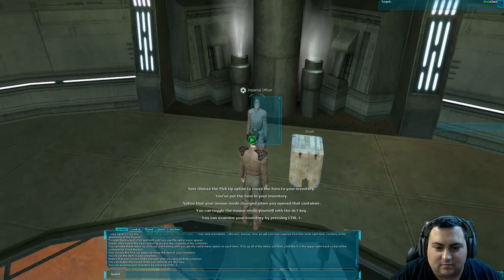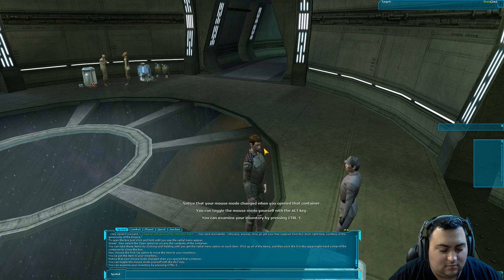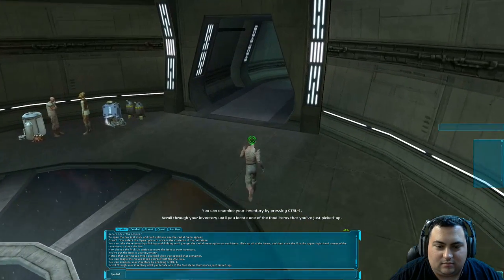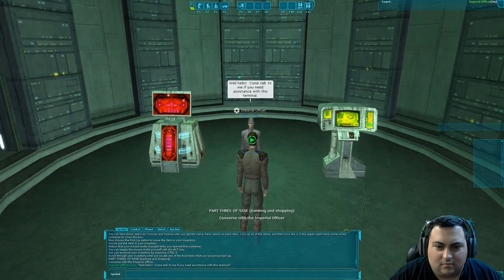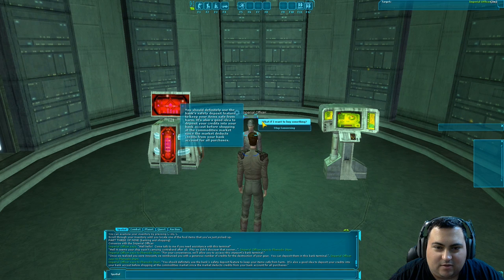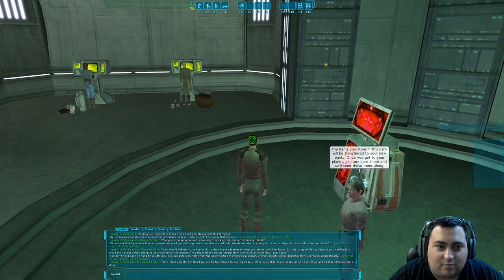Notice that your mouse mode changed when you opened that container. You can toggle the mouse mode yourself with the Alt key. You can examine your inventory by pressing Ctrl-I. Scroll through your inventory until you locate one of the food items you just picked up — the Mirage Melon. They reimbursed us with a generous number of credits. That explains where you get your starting credits from, and they tell you that you don't need cash on hand to buy things. If you actually do the tutorial and read all the dialogue, they do tell you a lot of the important basics.